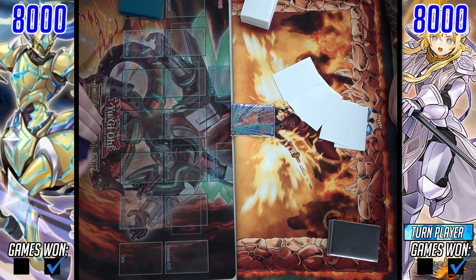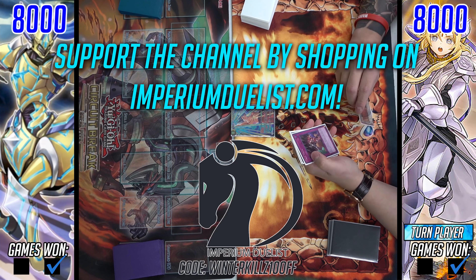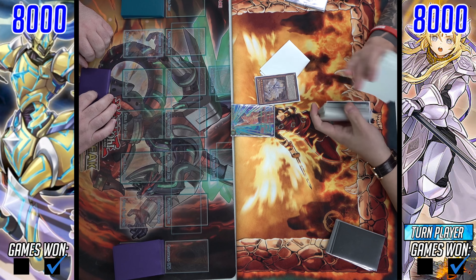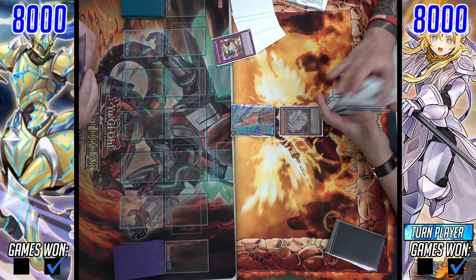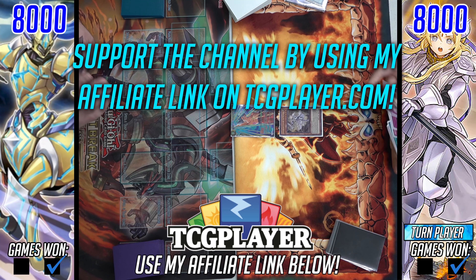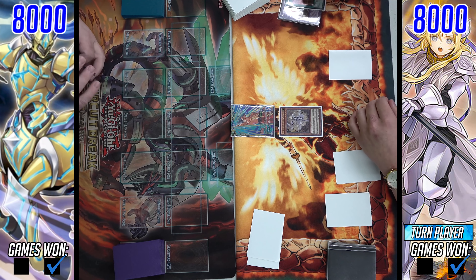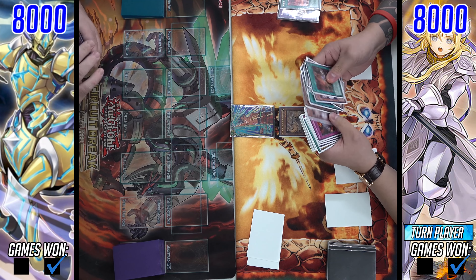At this time I want to make a shoutout to Imperium Duelist, the lovely sponsor of this channel. If you guys want to get some amazing play mats, sleeves, deck boxes, binders, dice, and more, check them out at the link in the description. Use my discount code WINTERKILLS10OFF at checkout. And if you're shopping on TCG Player, please do not forget to use my affiliate link in the description — it's the first link you'll find. A small bit of the revenue from whatever you buy on TCG Player will go right back into the channel, which helps out way more than you think.